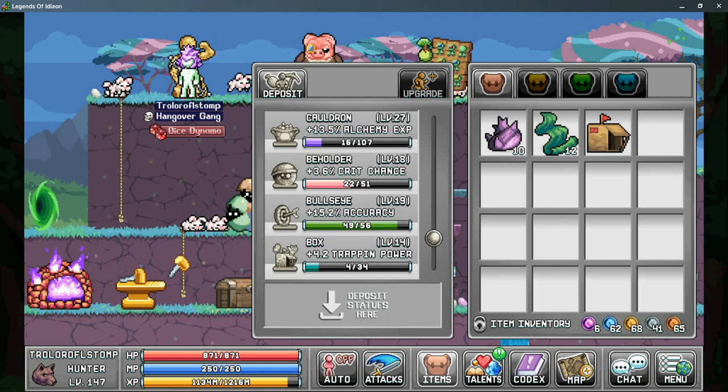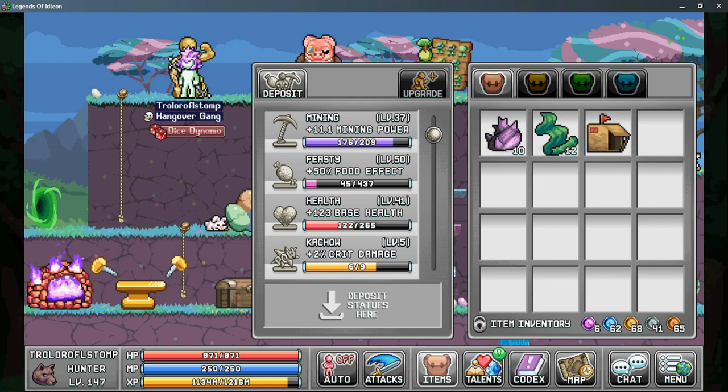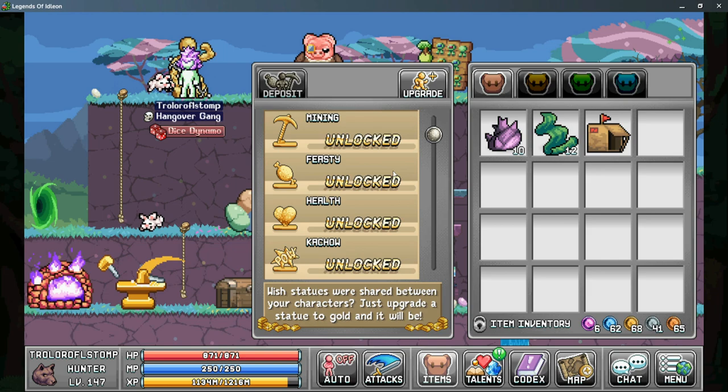For statues, make sure you're collecting plenty of box trap statues as these give more trapping power. It's also worth mentioning the feasty statue, which gives more food effect for your critter num nums. Don't forget to grab the upgrade from the golden statues as this makes your statues account-wide.